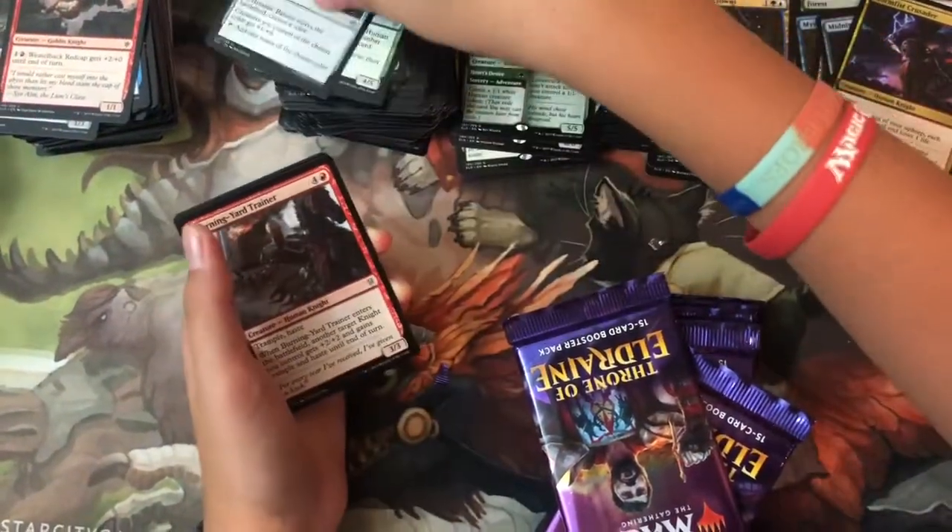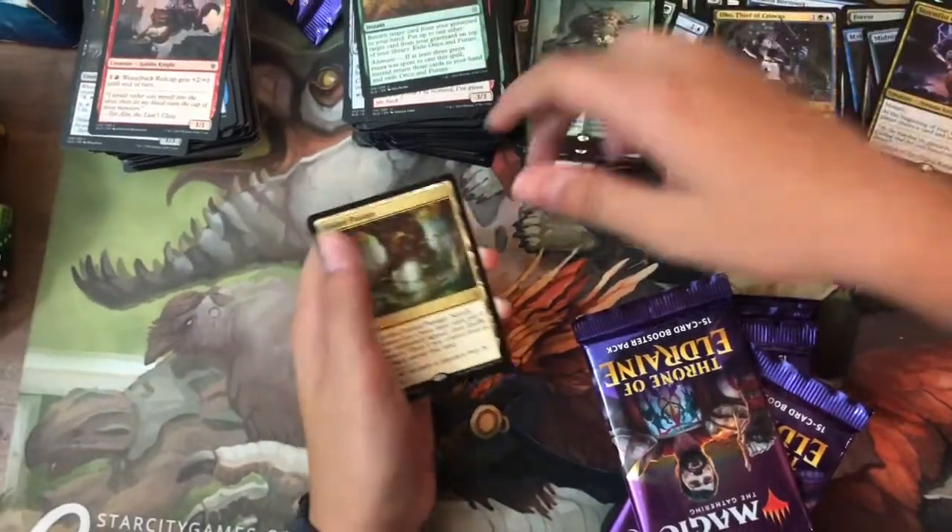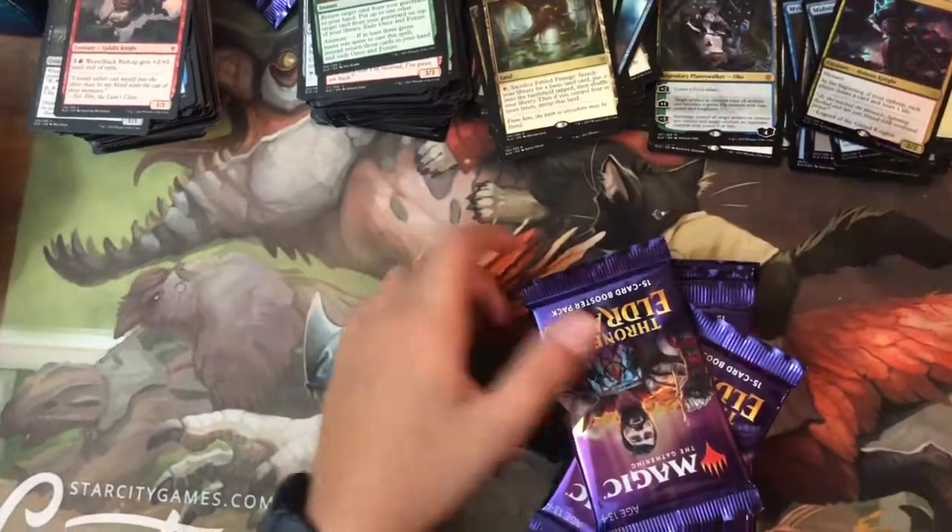Uncommons: Heraldic Banner, Burning Yard Trainer, Once and Future, and the rare is Fabled Passage again. Swamp.